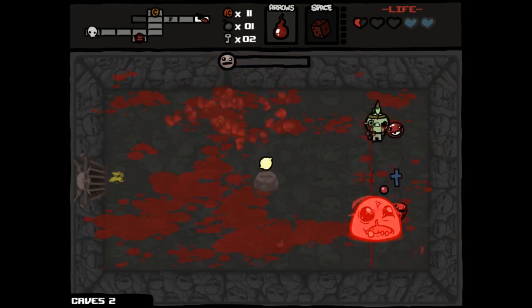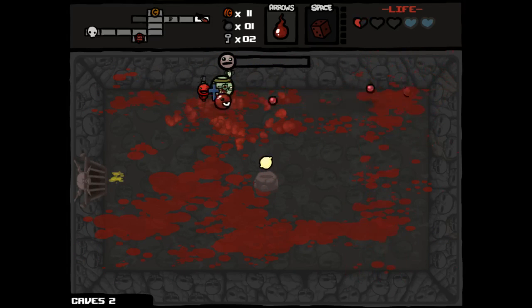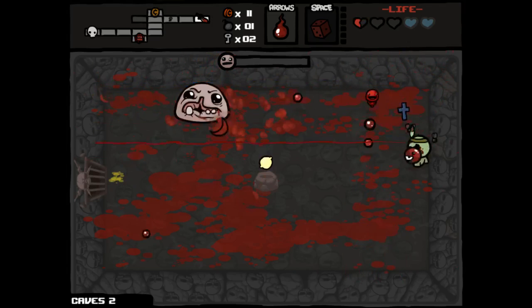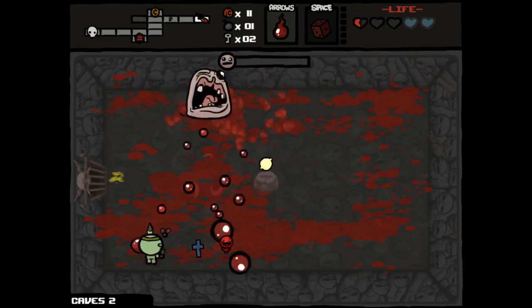We have to fight both bosses at once because I used the Book as enemies were spawning, which was a really stupid thing for me to do because I know that that is a known issue. Monster 2 apparently invincible, so that's how this is gonna end, I suppose.